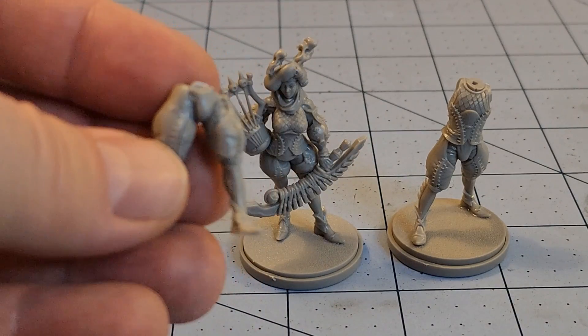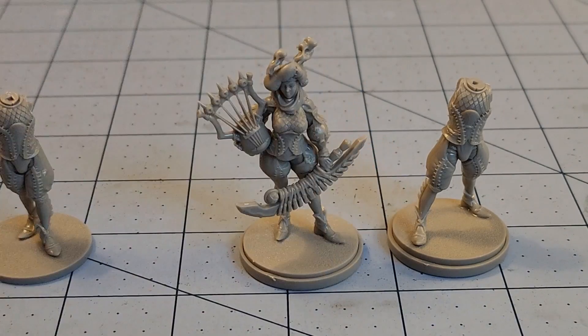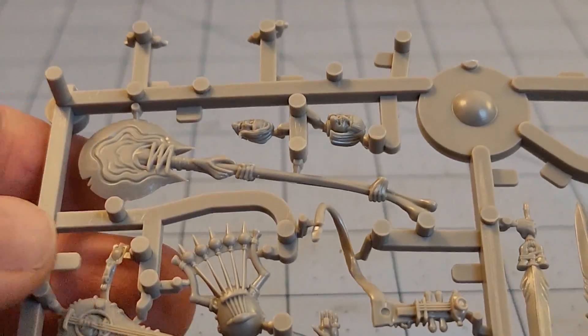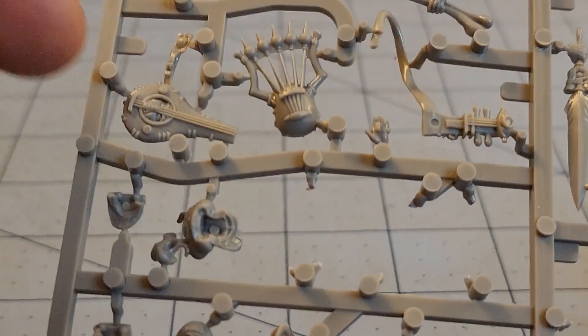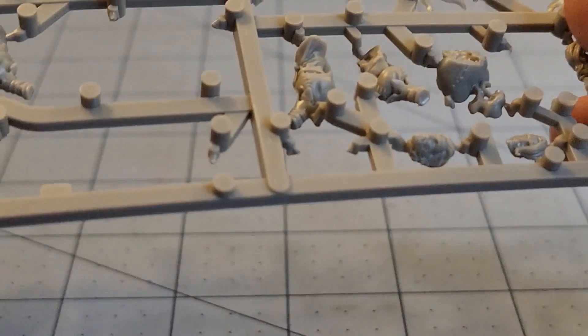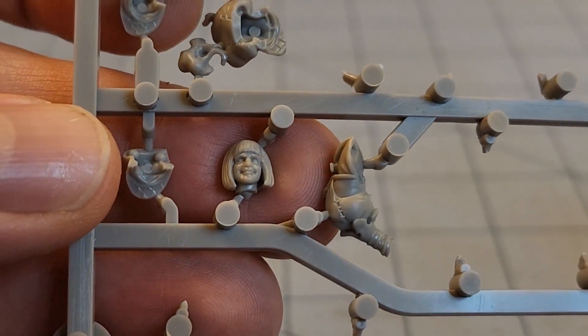We'll go back and fix things because I wasn't 100% decided on how I wanted to build them. Let's take a look at this body — he's an interesting case. He had an actual set of extra legs in a totally different position, designed to basically have him hold one of the grand weapons. He's one of the only models that actually has the guitar-like weapon as well as the cymbals. Most bodies have like six or seven different head options. He also has this pole arm, which is probably what he's going to end up with, or possibly the guitar.